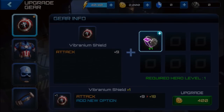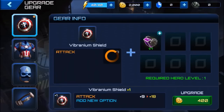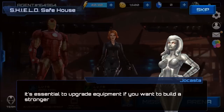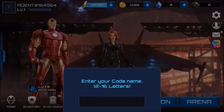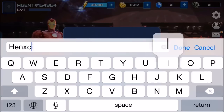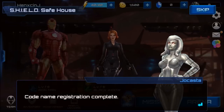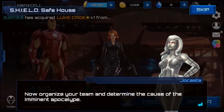Oh no, I've already got him. Oh, Vibranium Shield. I'm gonna upgrade him. Got a Vibranium Shield, plus one. It's essential to upgrade equipment if you want to build a stronger team. You're almost ready to begin. First, please choose a codename. There you go - Henix King J. Codename registration complete. Now organise your team and determine the cause of the imminent apocalypse.